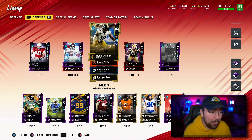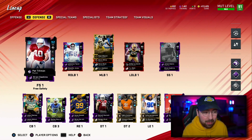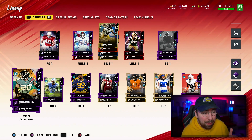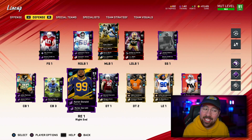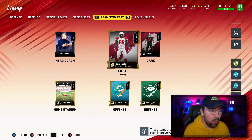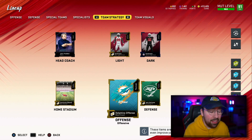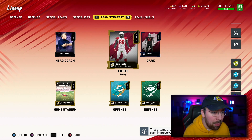As for the defense, I feel like we have goons at every level. We have Pat Tillman, a safety and enforcer who can do damage in the run game. We have Jalen Ramsey, a guy who will lock up his side of the field. And we have Aaron Donald, a player that shuts down the run and rushes the passer with the best of them. We are rocking the Cardinals uniforms for this season.